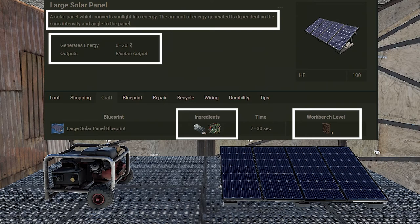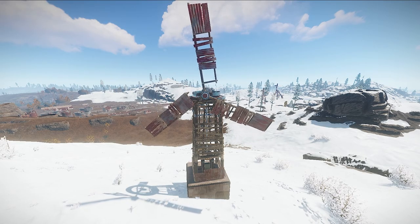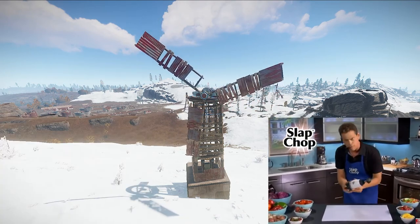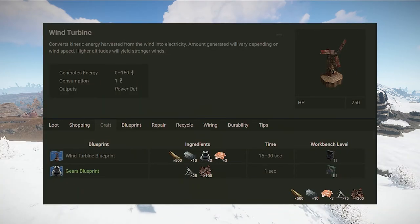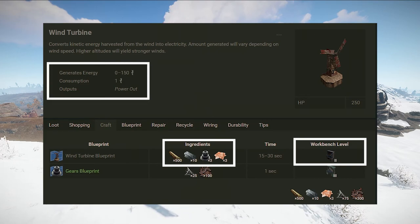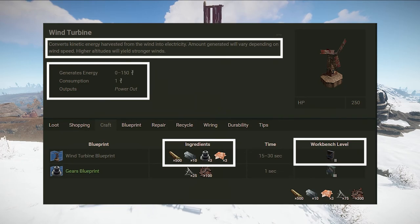The solar panel does not generate power at night and usually only half of the day when it is properly angled at the sun. Third is the wind turbine — otherwise known as the sweaty clan ogre helicopter slap chop. This requires a workbench level 2, 500 wood, 10 HQM, 3 gears, and 3 sheet metal to craft. It consumes 1 power and will generate 0 to 150 power depending on wind speed. Higher altitudes yield stronger winds and more power, and it generates power day and night.